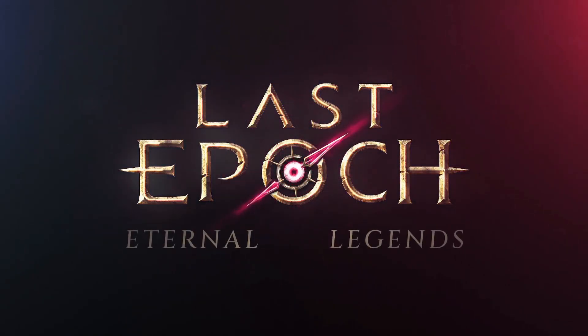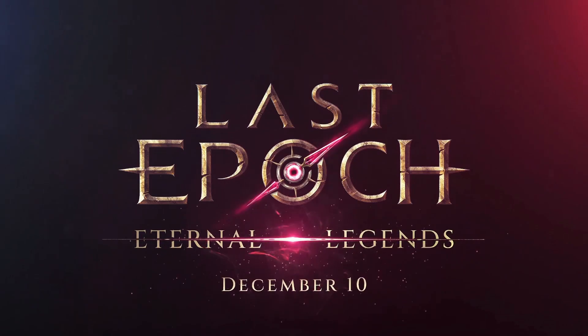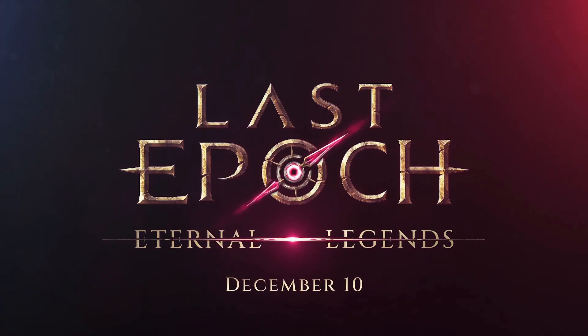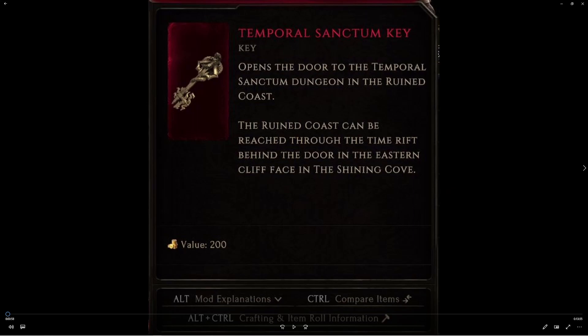So first up is how do we get into the dungeon? In order to access the Temporal Sanctum dungeon, you'll need to get a Temporal Sanctum key. From my knowledge, this can drop from a random mob from the echoes, but the most reliable drop is from monolith bosses — that's where I got my key. So you'll need to grab one of these guys first before we even get on to the next step.